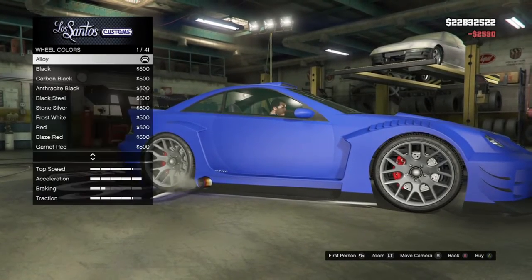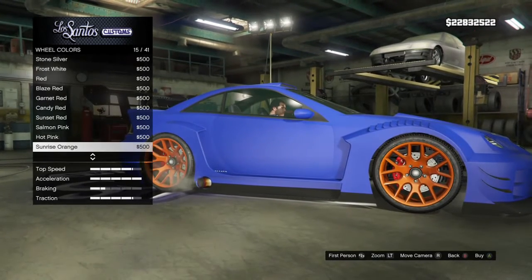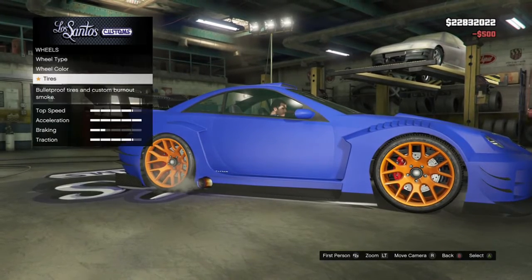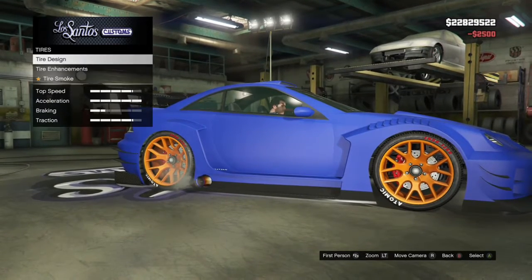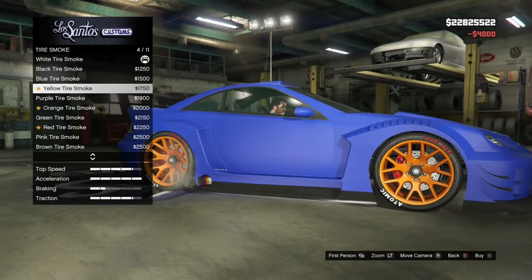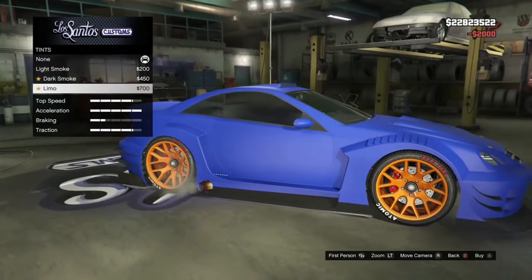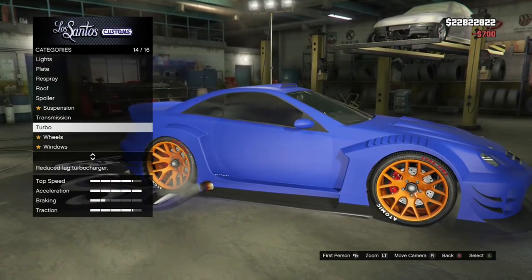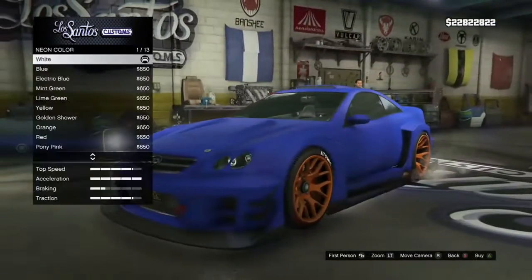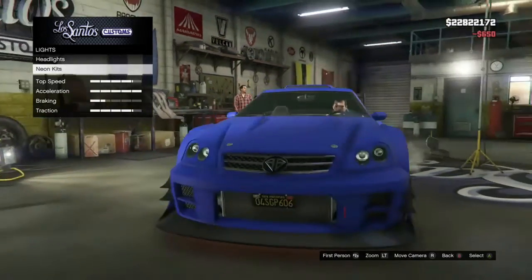Let's go with those wheels. Blue and orange will look nice, let's do that. Orange tire smoke. Windows. Then we'll go back up to the lights and put orange in. Yeah.